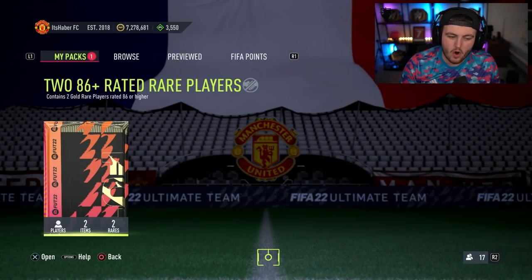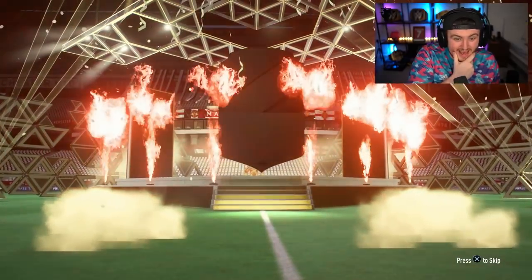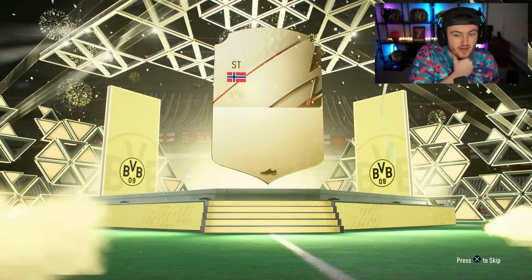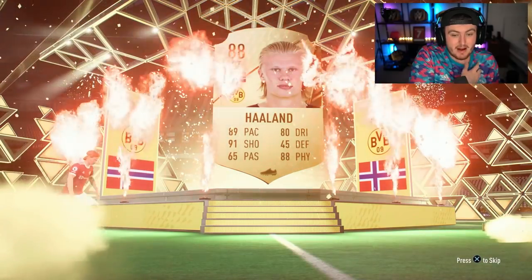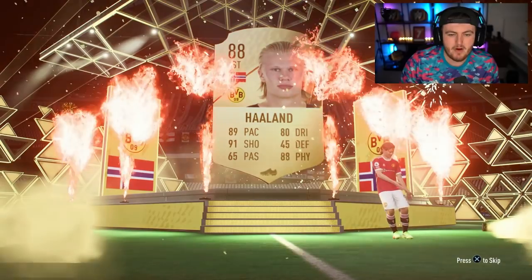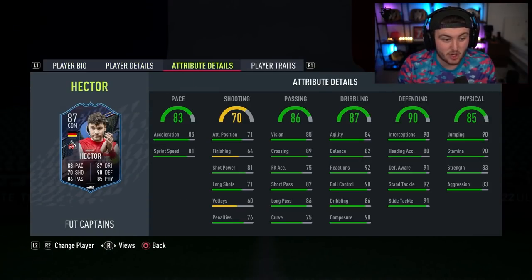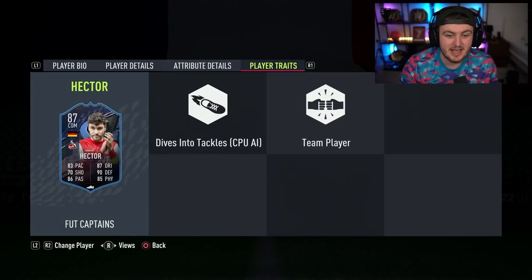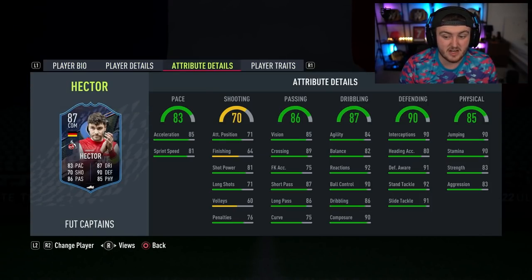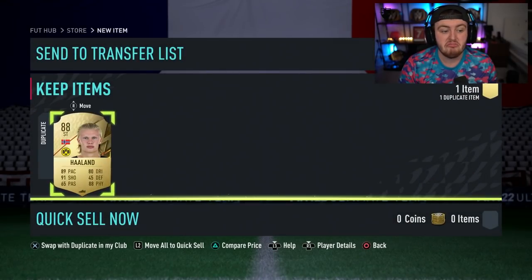Second pack now — we want an 88 plus or a Fut Captains. Haaland, 88 rated on the dot. There could be a Fut Captains behind him. I'd love to see him in a United kit one day. And a Fut Captains Hector behind him. He looks decent — if I ever need a Bundesliga squad for icon swaps, he's going straight in at DM. He looks absolutely class.